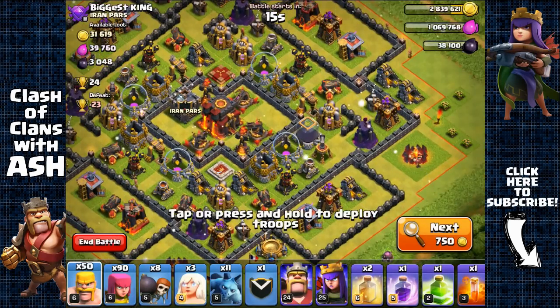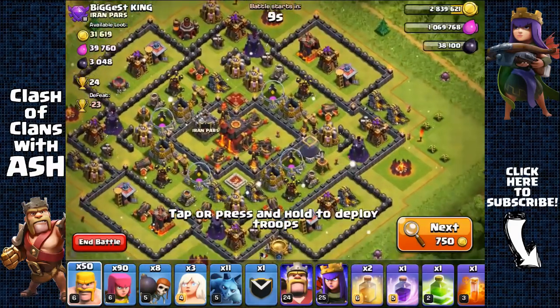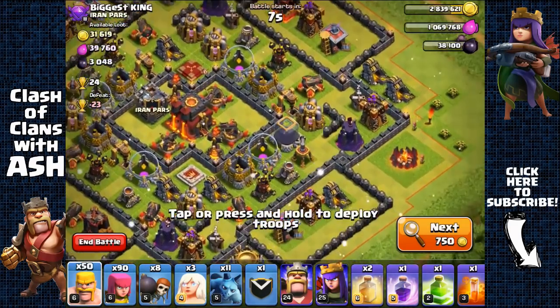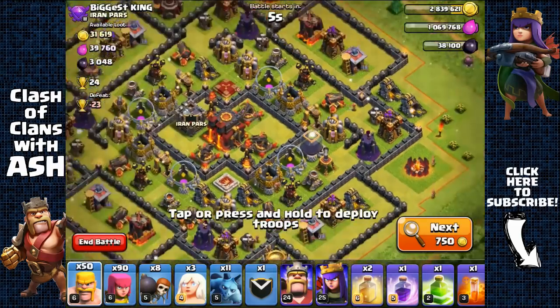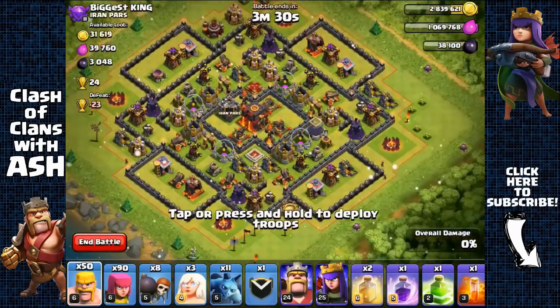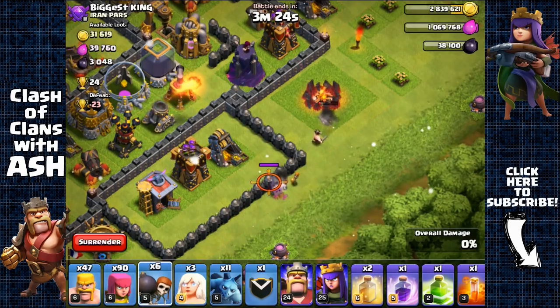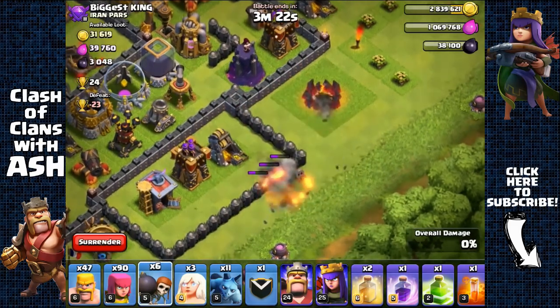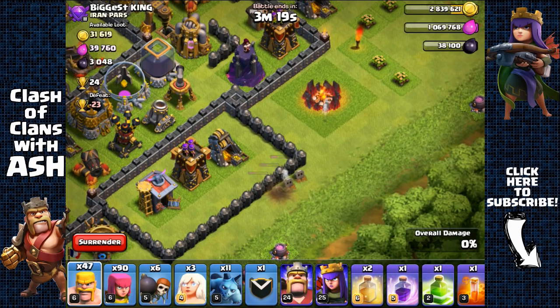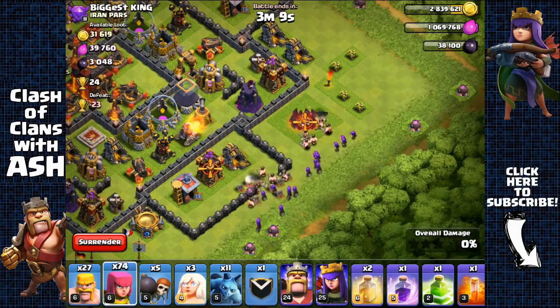First raid: we have a Town Hall 10 with multi-infernos and basically max defenses, and I'm going to attack it — I'm not afraid of this. The Dark Elixir isn't too hard to get, it's right there. There are probably Teslas there and it probably has a loaded clan castle since it looks like an active base. I'm going to spread out my barbarians to distract that archer tower, and the wall breakers couldn't break open the first one, so let's try again.